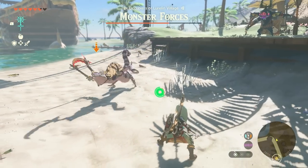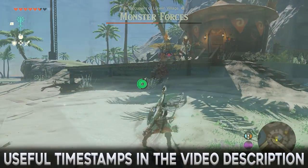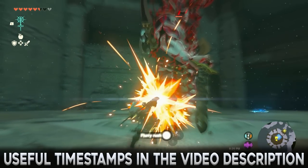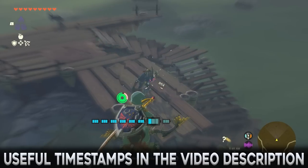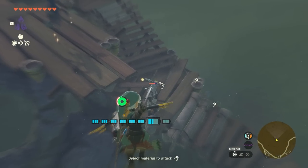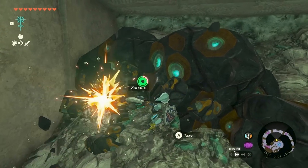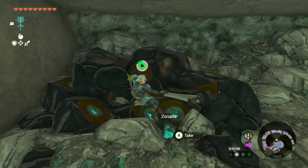Each of the four major factions in Zelda Tears of the Kingdom has a legendary armament, once wielded by their champion. This compilation video will cover how to get all four and how to repair them cheaply so they never break. The first part of this video is actually going to be about getting diamonds, since we will need a grand total of 13 diamonds to forge the legendary arms from all four factions.